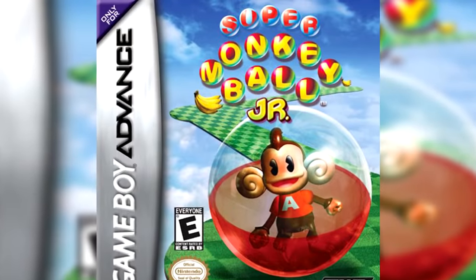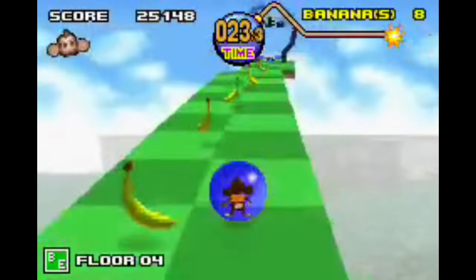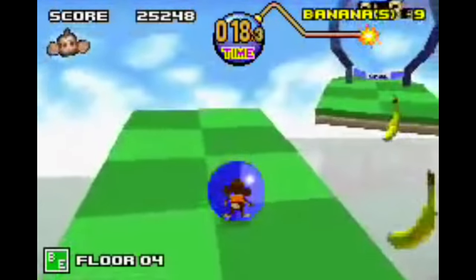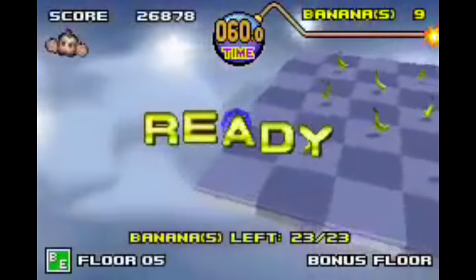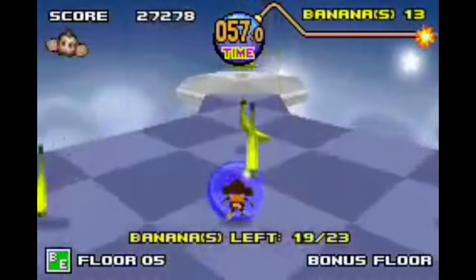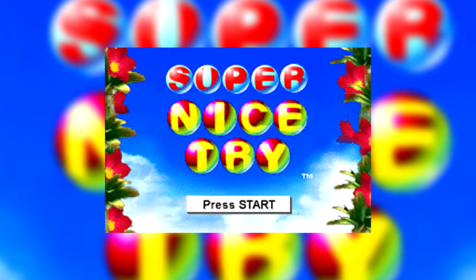Number 10: Super Monkey Ball Jr. This entry in the Super Monkey Ball series on the Game Boy Advance was particularly mean to those that tried to use the famous Konami code to get an advantage. The most famous cheat in gaming history is up, up, down, down, left, right, left, right, B, A — known as the Konami code — and it has been usable in hundreds of games. Well, Super Monkey Ball Jr. is certainly not one of them. If you try to use the Konami code in this game, the cheat will be rejected and the title on the menu screen will change to 'Super Nice Try.'